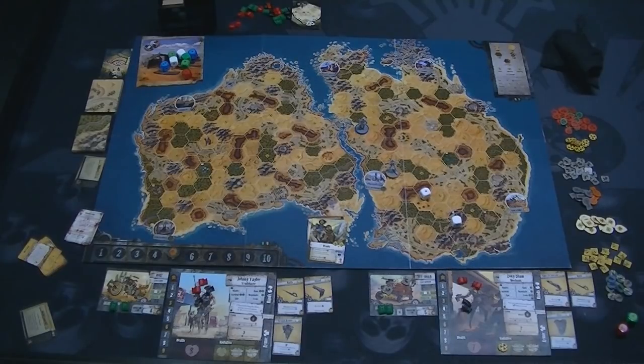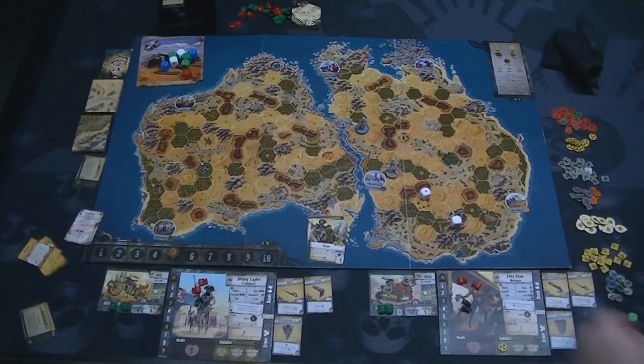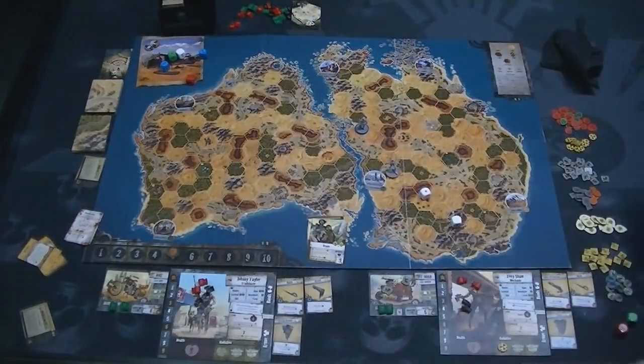Combat is a pretty straightforward, dice-based affair. You roll dice depending on your ability and equipment. Zoe Shaw is using her sawn-off shotgun — since both have range, they're going to exchange ranged fire. She gets her gun skill, which is a white die and a green die, plus the gun itself, which adds two green dice. Combat is simultaneous — you deal damage to each other at the same time. Usually if melee is charging, you might get an attack before they do anything, but generally it happens simultaneously.